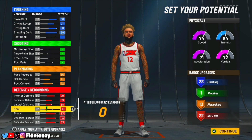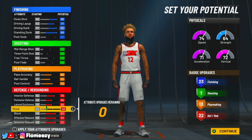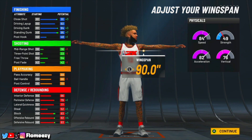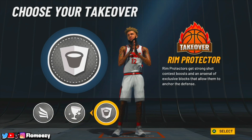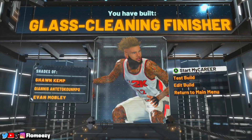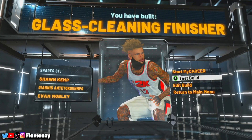The defensive stats are really good and the finishing is amazing — a 94 driving dunk means you're going to be getting so many contacts. For body shape, go solid, height 6'8" for speed, minimum weight, and max wingspan. A lot of people go with Rebounder or Glass takeover here, but for overall offensive dominance I like to go slashing takeover. And as you can see, you have built a glass cleaning finisher in NBA 2K22. This is probably my favorite center build of the video because I love inside big men in this game.